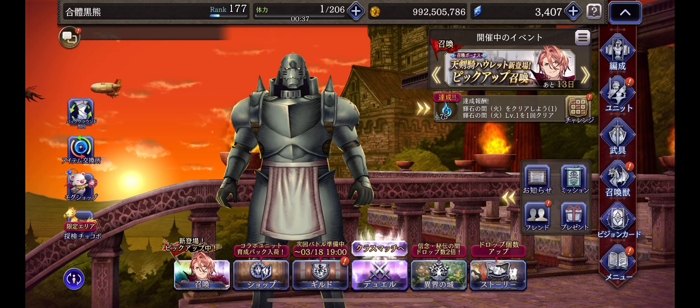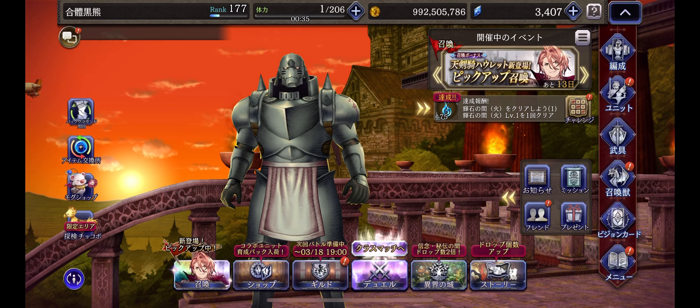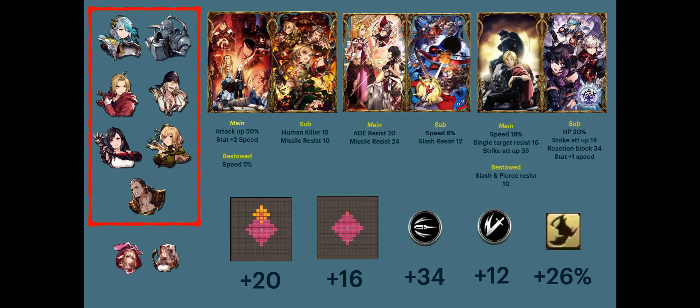Let's start by looking at what you need to run a full strike team. A full strike team will not be possible without the FMA units and VCs. On the left we have the more popular units. Perrine and Alphonse are the pillars of strike teams — they are irreplaceable.